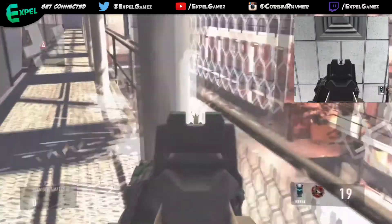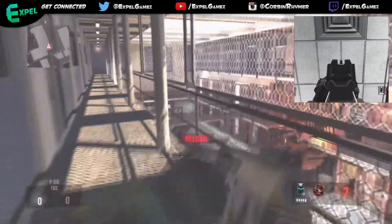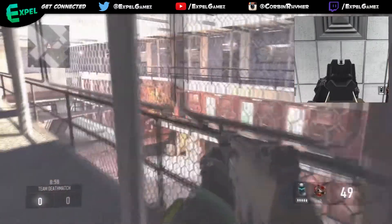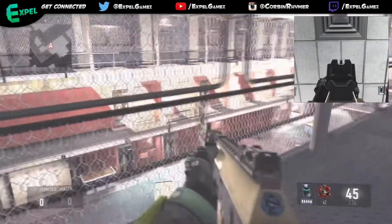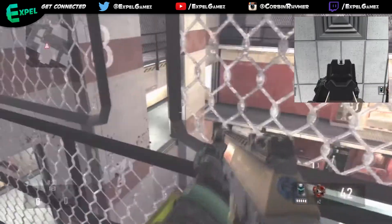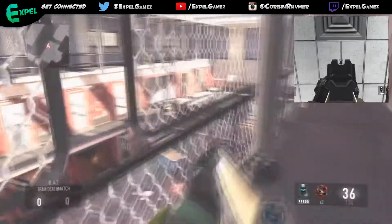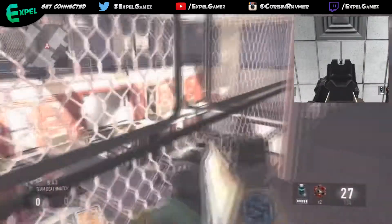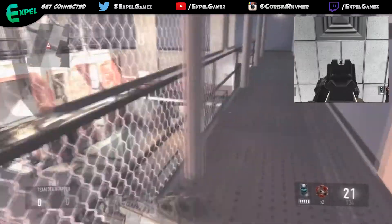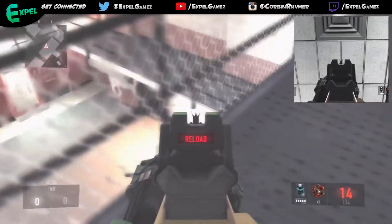Basically you can shoot through the holes in the fence, but you don't want to shoot where the fence is. If you shoot where the fence is right here, I don't know why, but it doesn't do the same thing. On the sides the fence is solid, but those holes right there that I'm shooting through are not solid. You can't shoot anything with the laser except through the holes in the fence.